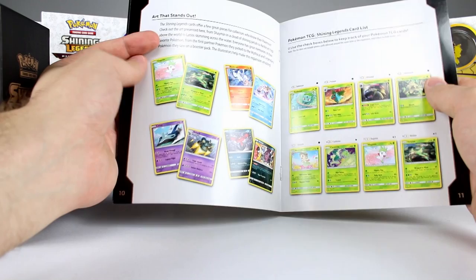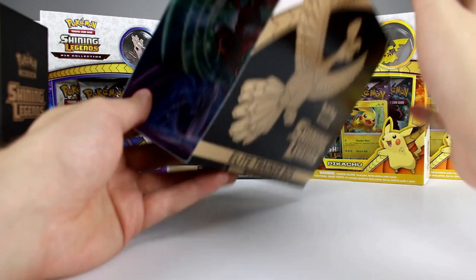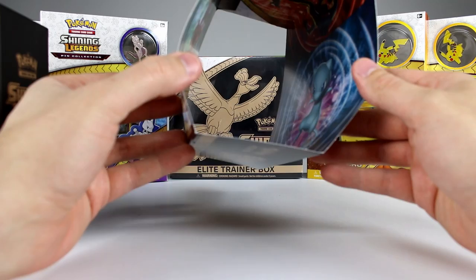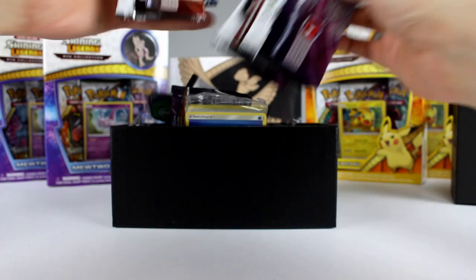I would have liked to see all three of the original starters in this set — I don't know why they don't have things like that. One other cool thing: if you open up this outer sleeve it's like a cardboard poster, kind of cool if you're into that. We have a few other things in the box but they're not really important for what we're doing, so I'm just going to get them out of the way.